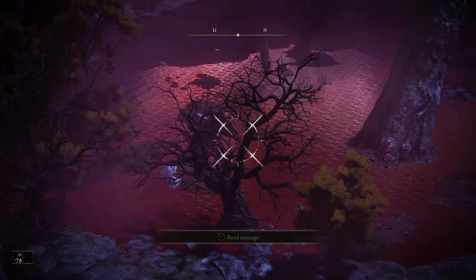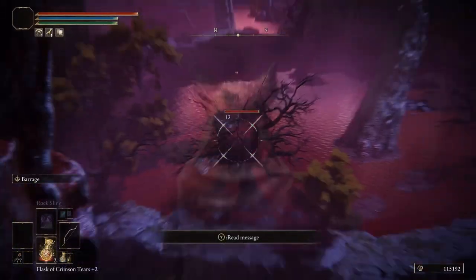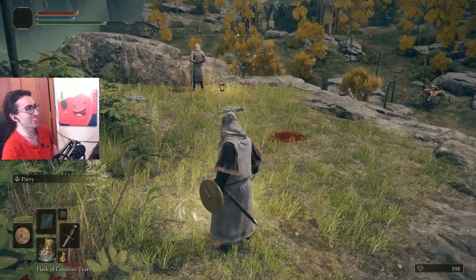To get to Mogwin Palace, approach Ledge Road and do the Rune Farm early game. First, go to the Sight of Grace on the map, which is the first step, and talk to the masked NPC.